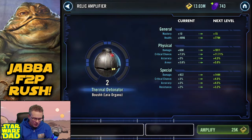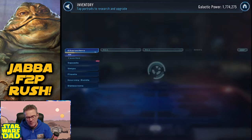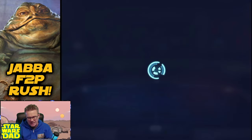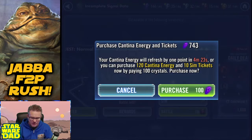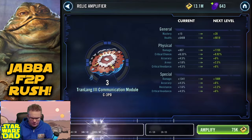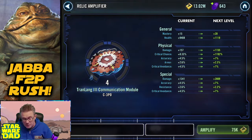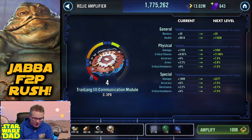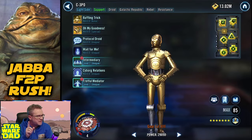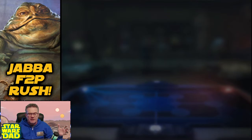I'm going to hold off on those Relic 7s — they're wearing me out. Maybe I'll do C-3PO next. I need to get 3PO to Relic 7 — he's probably my next best target. I don't have any more energy to spend, but I've got some extra crystals right now. C-3PO is at Relic 4. The Signal Data is a difficult farm for me, but I'm about to get some extra crystals for Grand Arena today. So C-3PO will be our next Relic 7.